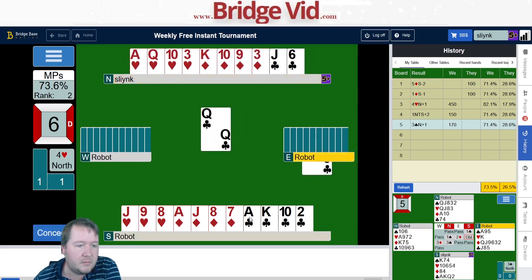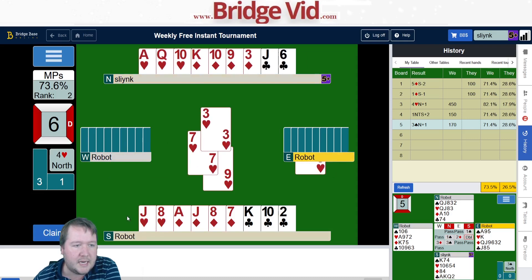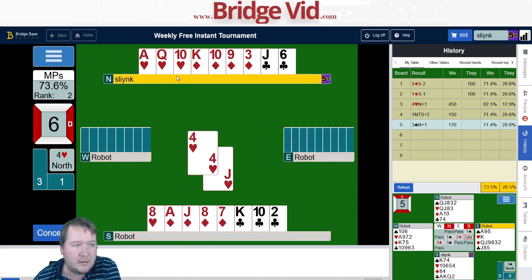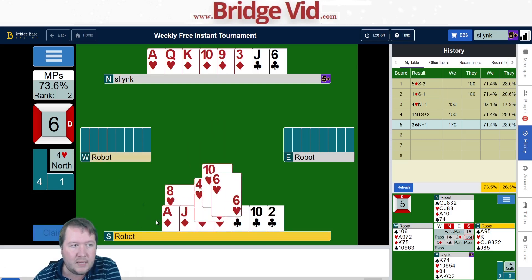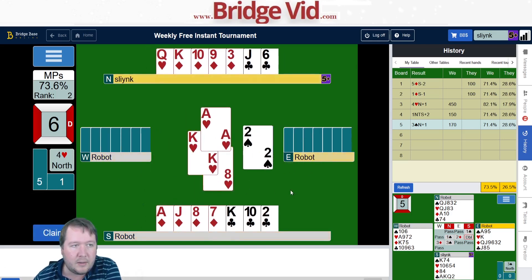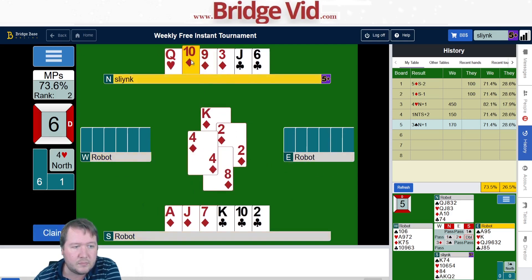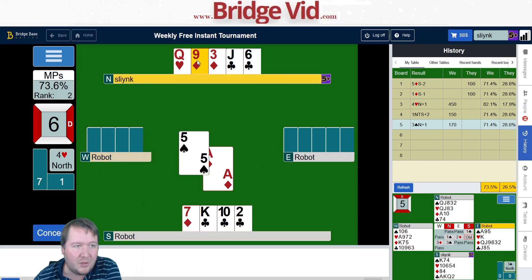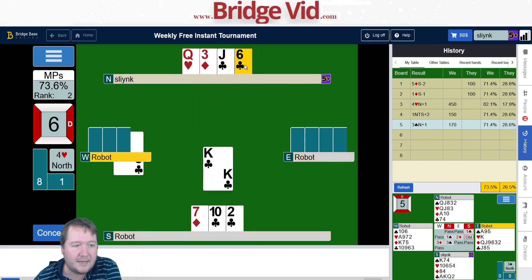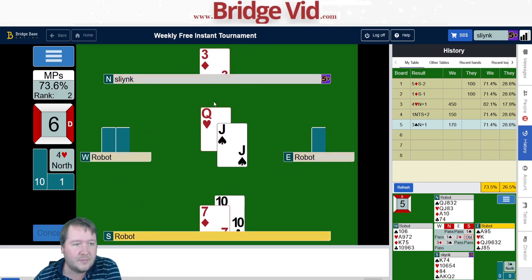I want to finesse hearts for sure. The ten falls — hearts are three-two. West has ten points; I really don't think east only has three. I can only afford one discard on the club, so I do need to guess the diamonds. Let's play east for them — beautiful! Unblock the nine, over to the jack — 12 tricks and two beer cards! This tournament is going well.